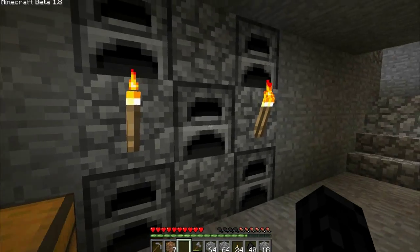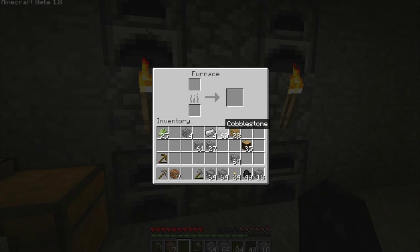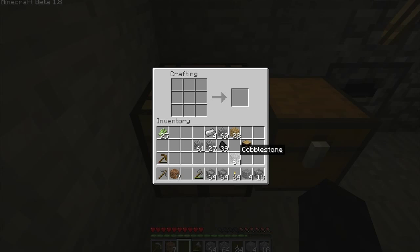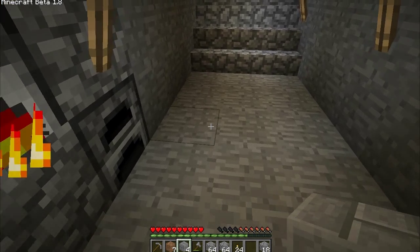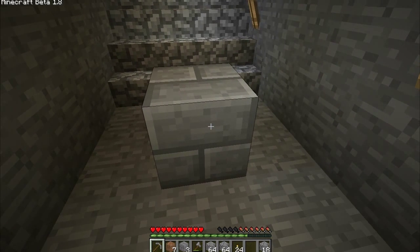We put iron in there before. Let me make four smooth stone real quick and then see if that works. Okay, so we have the four smooth stone — this is just a test. That does make stone brick, which makes four. So pretty much for every cobblestone we have, we get a stone brick. We have a stone brick for every cobblestone.